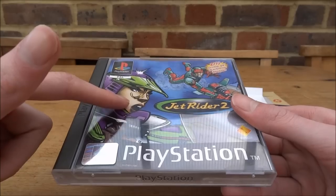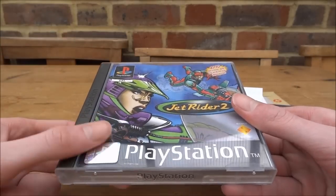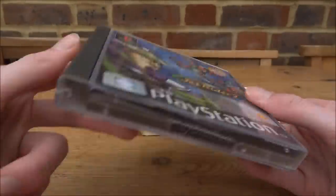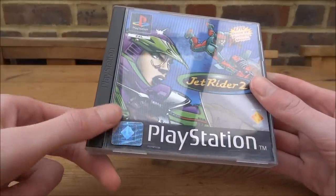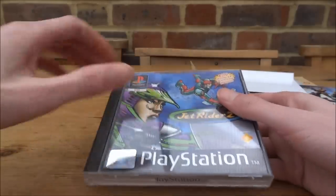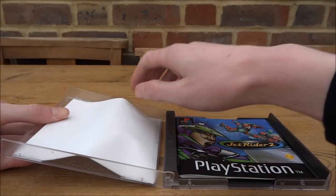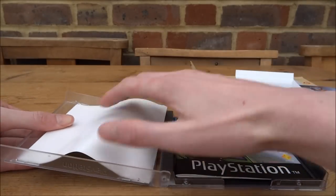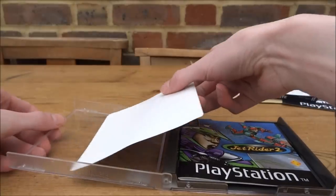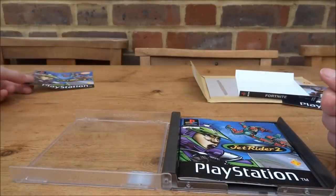So I'm going to be using the case from this and swapping around the leaflets to make a really cool custom looking game. I chose a case that's in pretty good condition — it's also got the holographic PlayStation 1 label, so I'll definitely want to use this one. I'm just going to remove all the leaflets and stuff. Be careful when removing them — obviously this game doesn't matter too much, but even so.